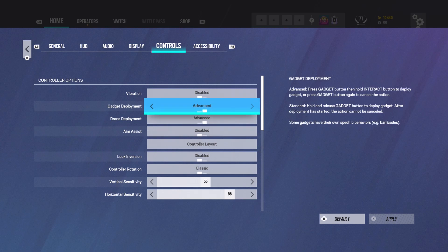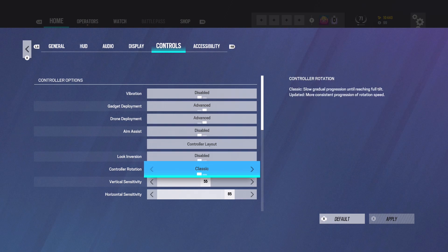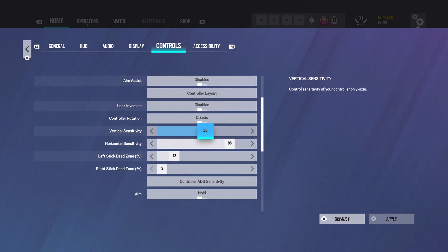Here's the important stuff: you definitely want gadget and drone deployment set to Advanced so you don't get stuck in animations when putting gadgets down. I would turn aim assist off because that's only for training grounds — you don't want to mess up your aim in real matches because aim assist is not a thing in this game. For sensitivity, I'd recommend having your vertical a lot lower than your horizontal. Mine's 55 vertical compared to 85 horizontal. You'll never be flicking up and down as much as you will left and right, so it just doesn't make sense. I used to use 40 and 35, but I think it's easier to control recoil with the higher one since I play the F2 quite a bit and you have to pull down a lot with that thing.